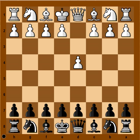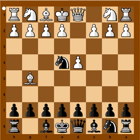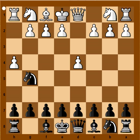White started with d4. Black played knight to f6. Bishop to g5, Trompowski attack. Knight to e4, attacking bishop. Bishop to f4 is the most popular move in this position. White played h4 and if knight takes bishop, then pawn takes knight and rook on h1 is on semi-open file.